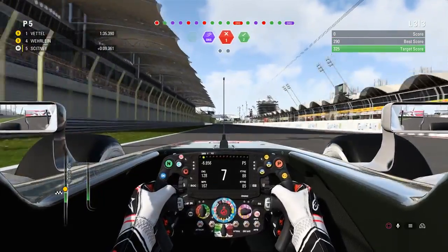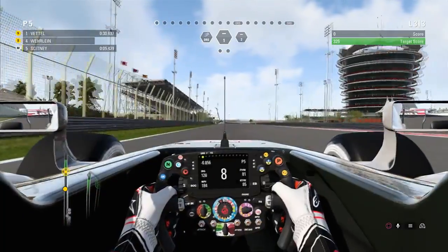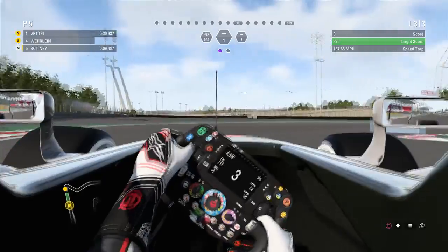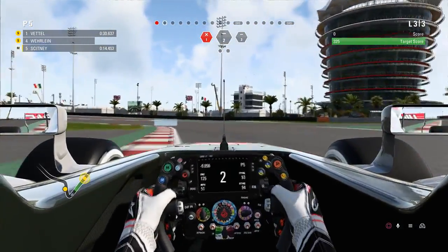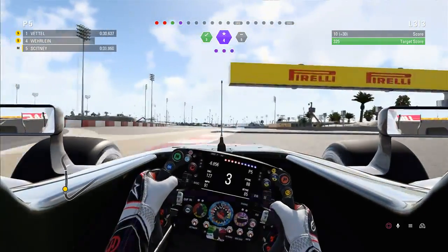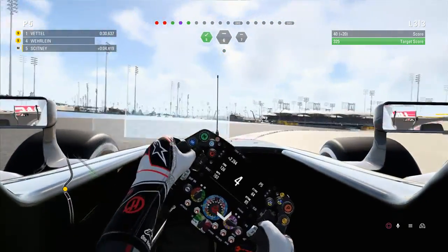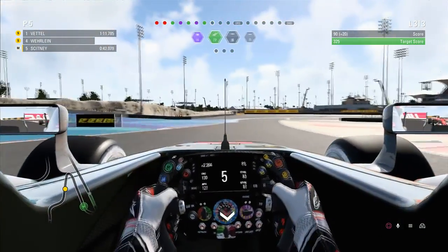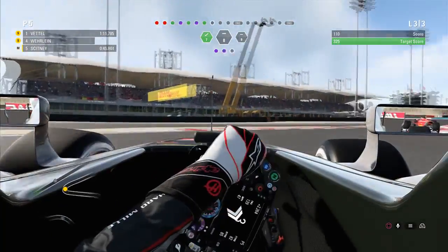Quite a mixed bag on the next lap — we only scored 235, which was really down on our previous score. It was becoming apparent that I wasn't comfortable on these medium tyres, a similar issue to China where I just could not get them to work. I went massively wide into turn one again. You'll also notice through the middle section I was very slow — Raikkonen was all over the back of me. Lack of confidence in the tyres and the underperforming car was now becoming a pretty big issue.